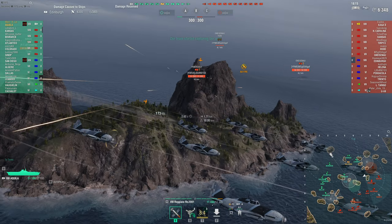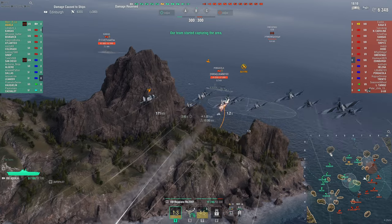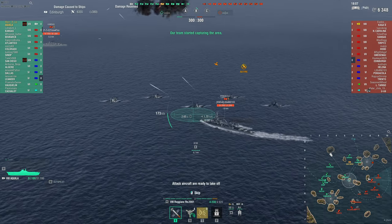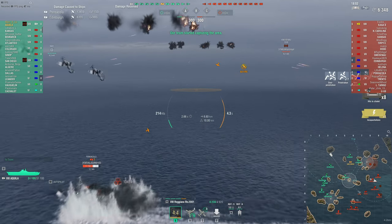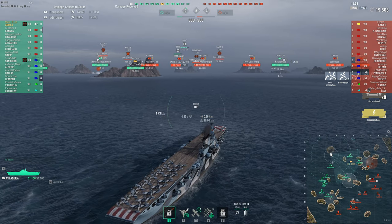But before I do that, let's just take a quick look and pour one out for the Pensacola — he's about to lose about half of his health. 31,000 health and automatically 13k like that. So 8 citadels right there.